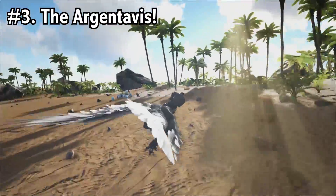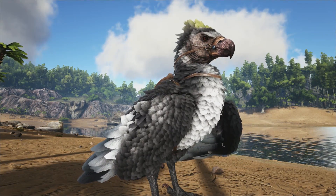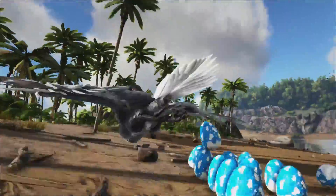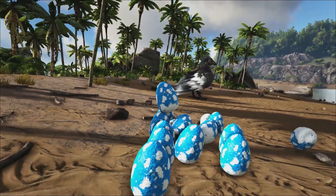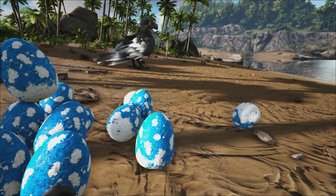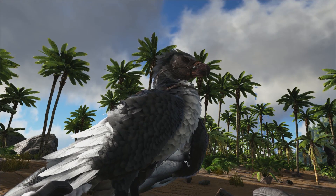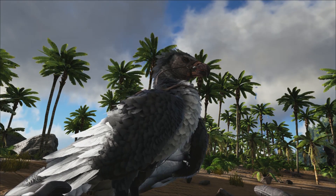Coming in at number 3, we have the Argentavis. The Argy produces large size eggs, which produce superior kibble — one tier below the Rex's eggs. The reason the Argy ranks higher than the Rex is that most people's first tames are Argies. They're such good mounts because of their weight distribution, health, and decent damage output. Everyone is going to tame Argies, and you can easily tame a whole heap of them with one Argy trap. They still produce four tiers of kibble, and that really helps any player.